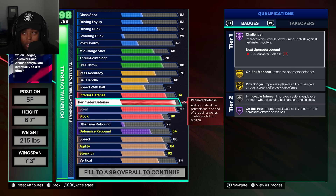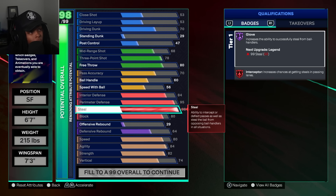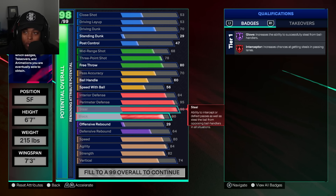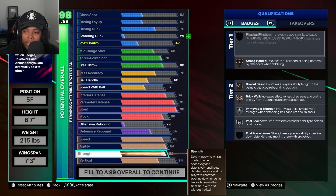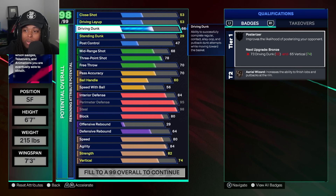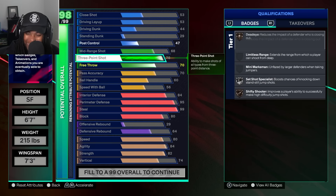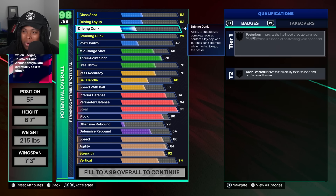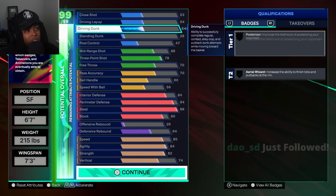Now if I was doing this for myself — and you can do it with me if you want — I need that 99 steel. I'm willing to lose something for it, aka dunk. I'd rather have the 99 steel. So if you want to get the 99 steel, first thing we're gonna do is lower the dunk until it opens up — there it is. Since we come with a five-pack, we can do a 94 and max layup so you can still do something at the rim. I might do this — the first build is more for YouTube, but for me personally I'd probably go this route.